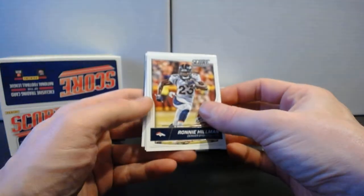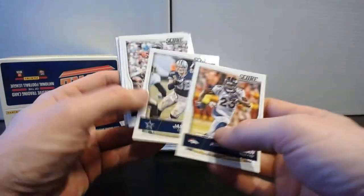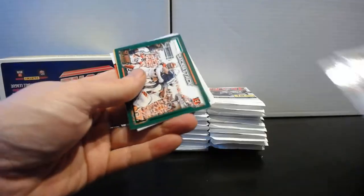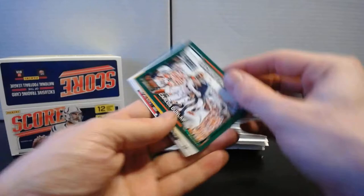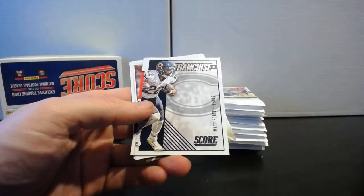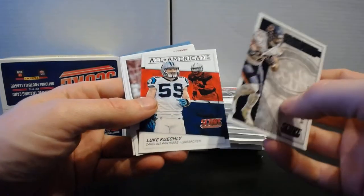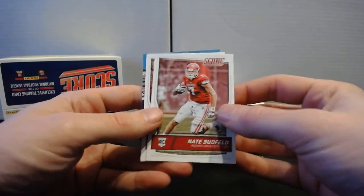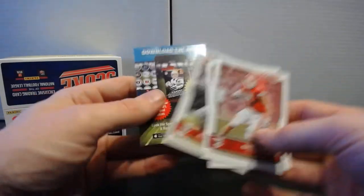Let's start ripping. Pack one: Ronnie Hillman, Jason Witten, Arian Foster, DeMarco Murray, Michael Crabtree. We got a Sack Attack Carlos Dunlap, Joey Bosa rookie card, NFL Draft Matt Forte Franchise, Luke Keekly All-Americans. Rookies: Nate Sudfield, Jalen Marshall, and Malcolm Mitchell.